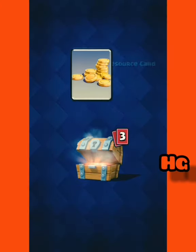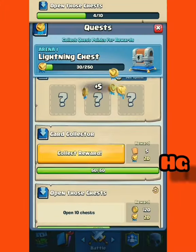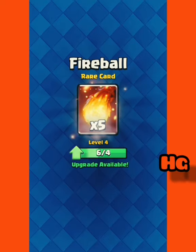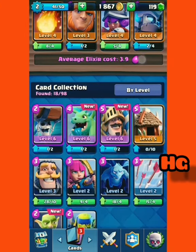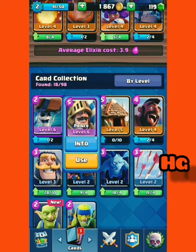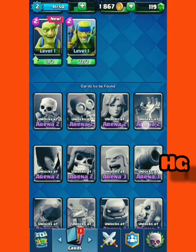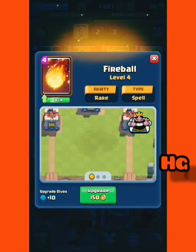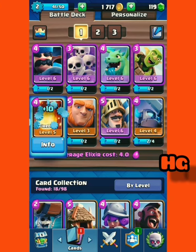I am a bit disappointed because I really wanted that legendary, but it's okay. You can upgrade the fireball now, which is pretty cool. You have a lot to upgrade and switch. This baby dragon is going to go instead of the hog rider, and this prince is going to go instead of the musketeer — I think that's a smart move. Let's upgrade this. Nice.